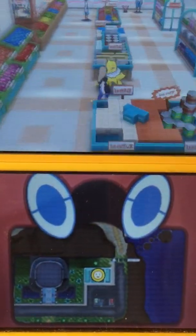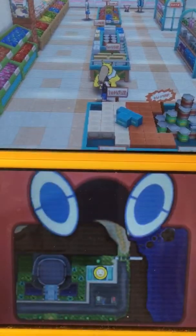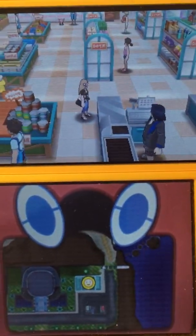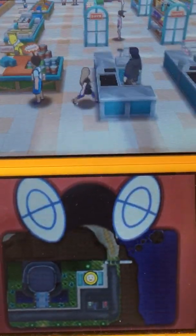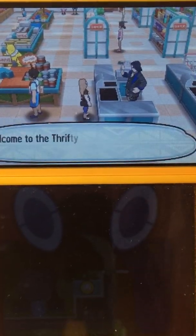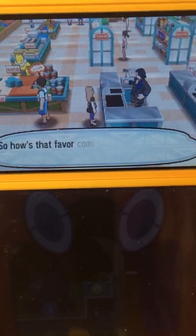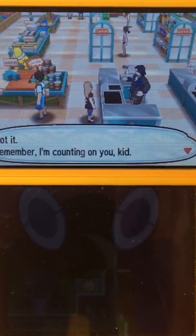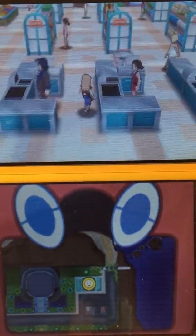Over here, you talk to him, and then he asks for money, and if you give it to him — okay, so he's actually a person in disguise. Here, after you become the champion, he tells you to go find these people. And I found them, battled them, but now I need to get the Jolting Unuser. And then I'll go back to him.